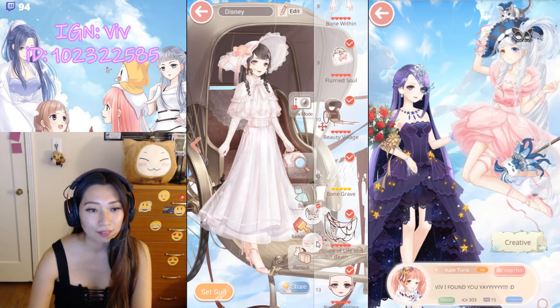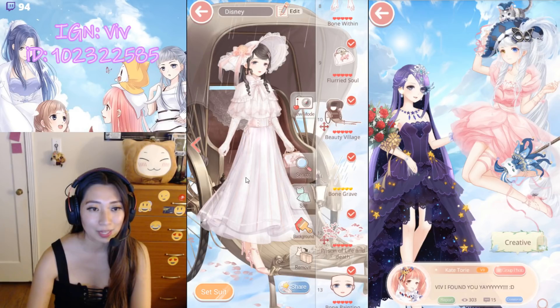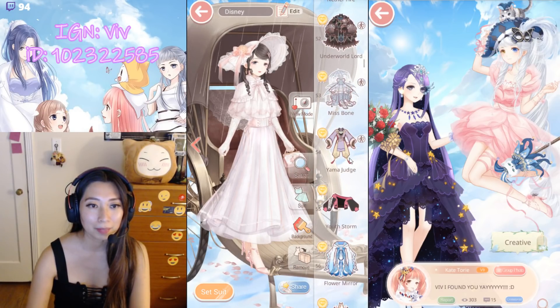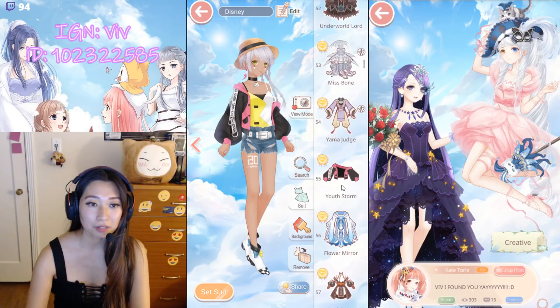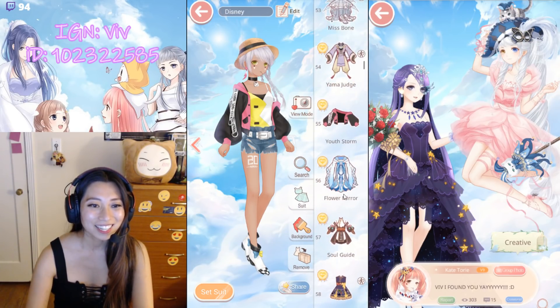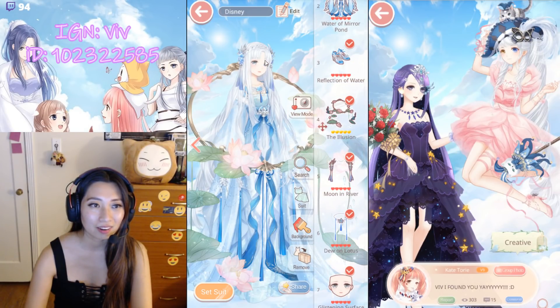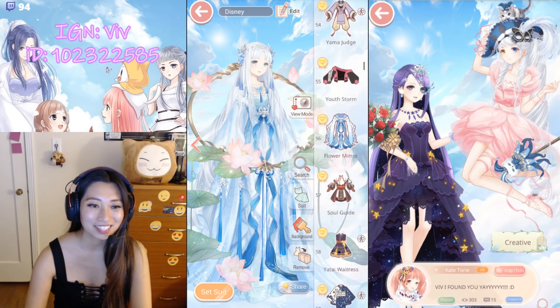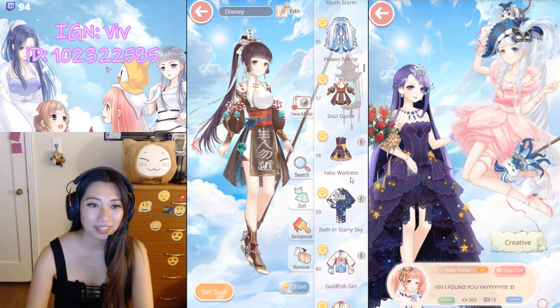Up next is Prison of Life and Death — turns into these petals, and then the makeup turns into this makeup. And then up next we have Yama Judge — Pose 1 and Pose 2 from the same event. Youth Storm — everyone should have this, right? And then we have Flower Mirror. Soul Guide — also from Ghost Gathering.